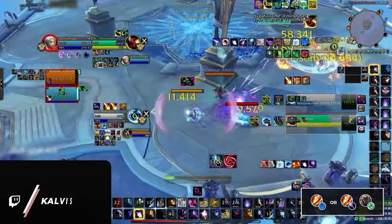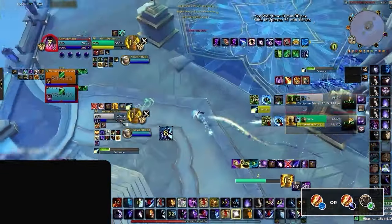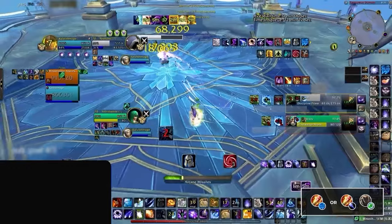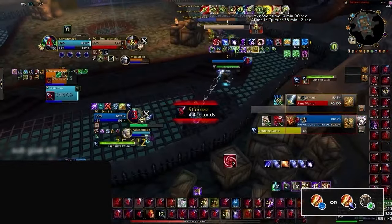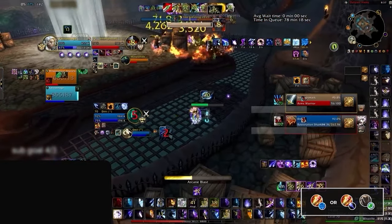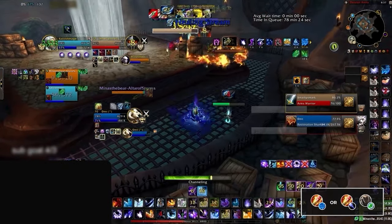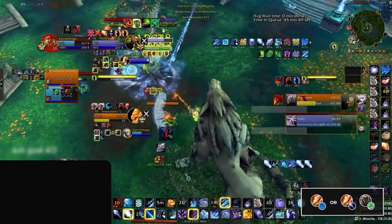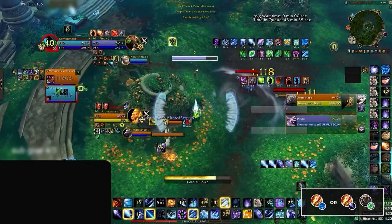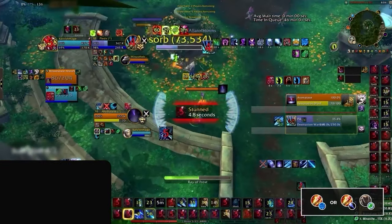Next up we have Arcane Mages who ideally want to pair up with Restoration Druids. This is yet another composition that really wants to take the game to high levels of dampening. Arcane Mages are actually pretty strong in the right hands, however it does require a lot of skill to be able to effectively kite the S and A+ tier melees. Because of this, the composition is placed in the B tier as it's simply too much effort to try and win through perfect kiting and CC chains when your opponent is simply just W-keying you down. Although if you're up for a challenge, this comp can be incredibly effective with its huge potential CC chains and consistent damage. Frost Mages can also find success with a Restoration Druid, however it will have a harder time scoring kills than Arcane since it's more reliant on crowd control, and its main win condition of Frost Bomb and Ray of Frost can easily be shut down.